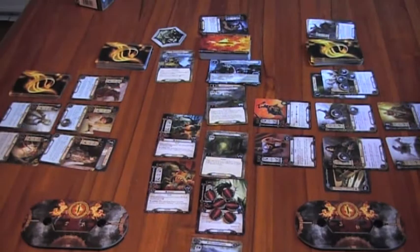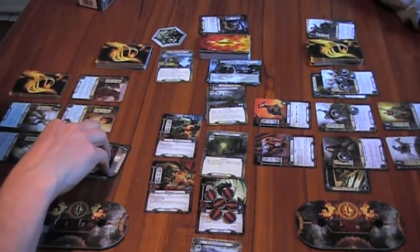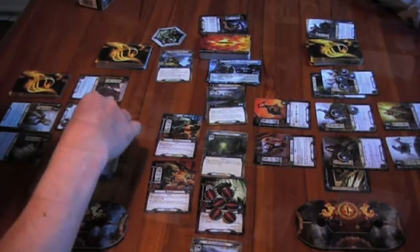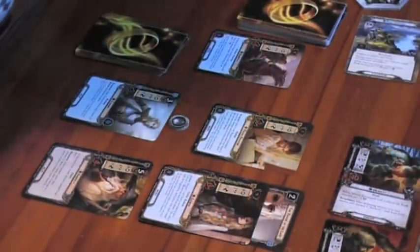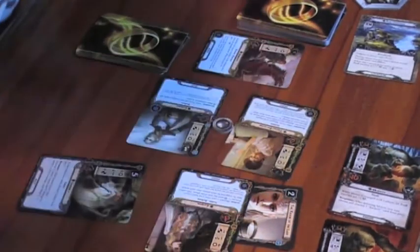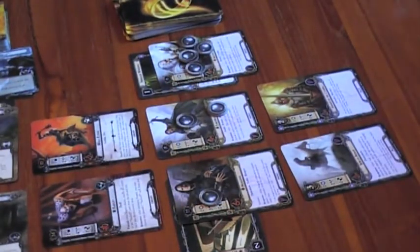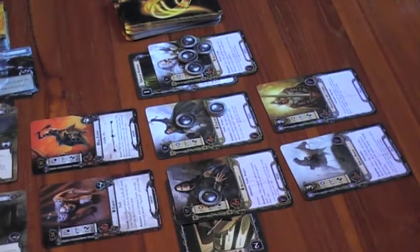Quest phase — commit characters to the quest. I think I need to quest and you shouldn't. I'm committing Eowyn, Frodo, and Eamund. I'm not committing anyone. Our threat's going to go up, but we need to knock these trolls out quickly.